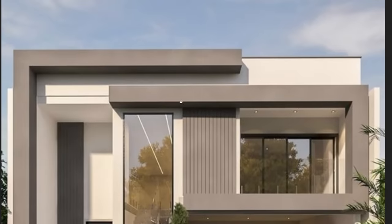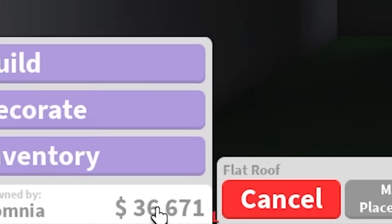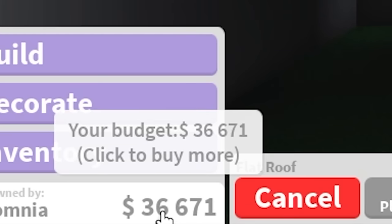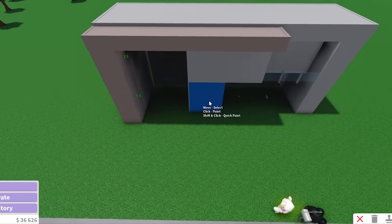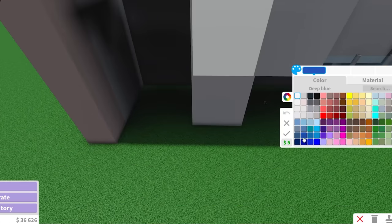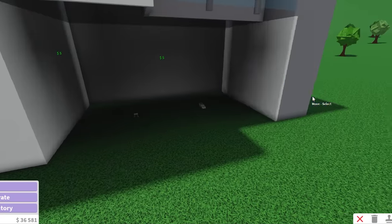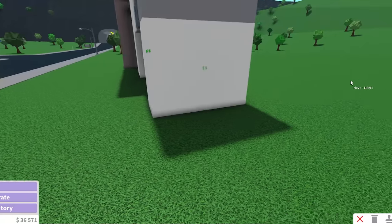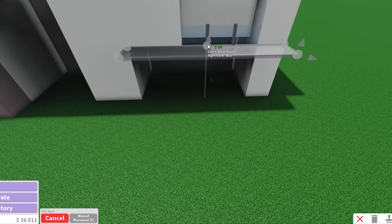I'm gonna bump this wall out by one block so I can create that thing we keep seeing. We have a flat roof that comes up until this point, separate from the one in the back, and right below it we have another one. To create this I think I might have to use a basic shape. Have I just been too ambitious from the start? Okay, I'm only gonna spend 6k for the exterior and then the rest of the 30k for the interior.